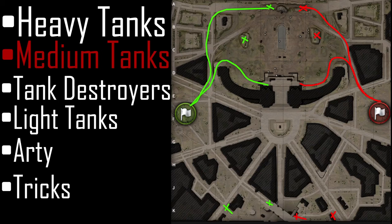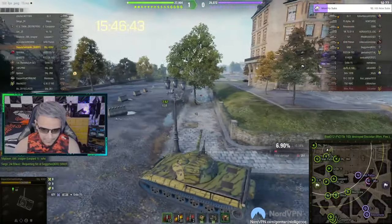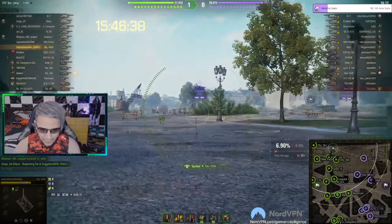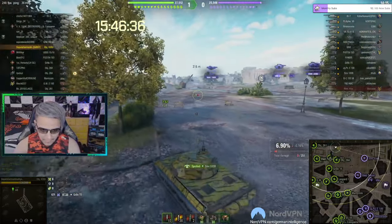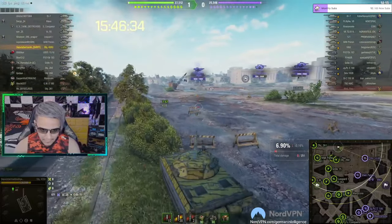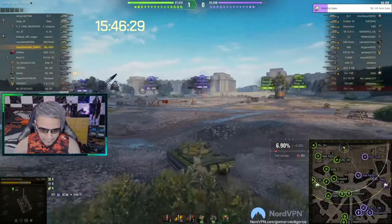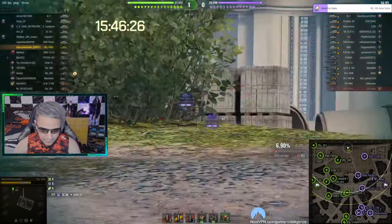Those are the medium tank areas — option one is the field, and option two is the city if you have armor on your medium tank. Now on this side of the map, we're going to make a risky move and take A5/A4/A3, which is not fast enough for this tank, but we'll still try to show you and give you an idea of what to expect in these types of positions on Paris.